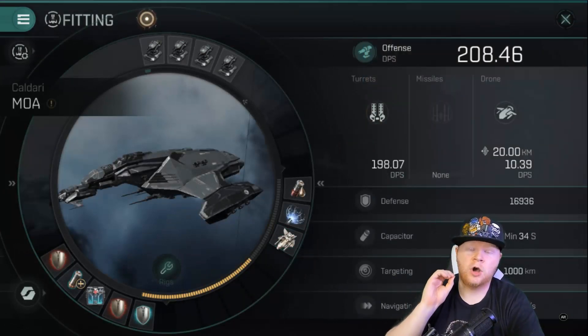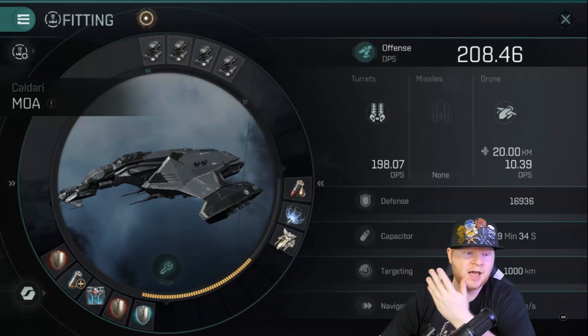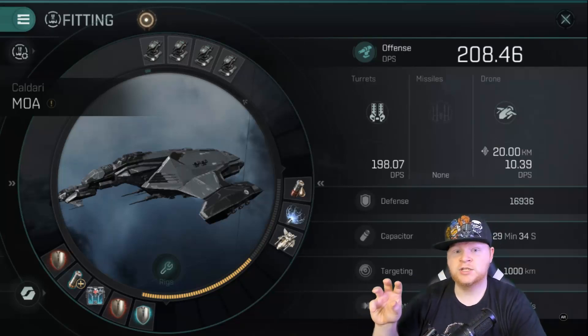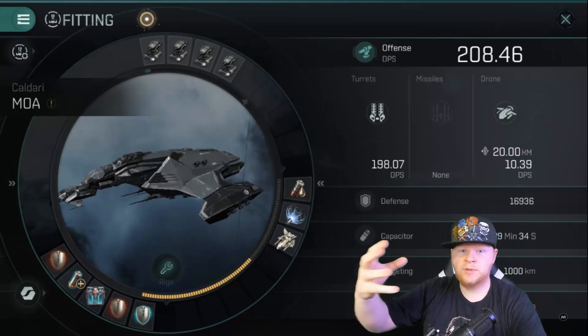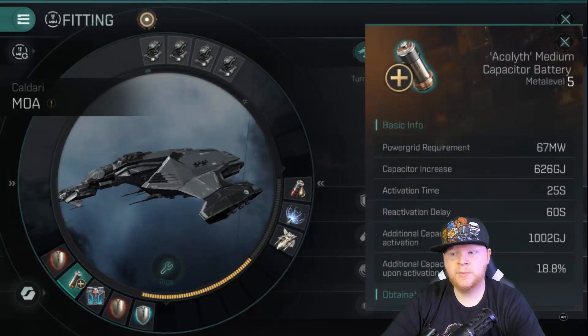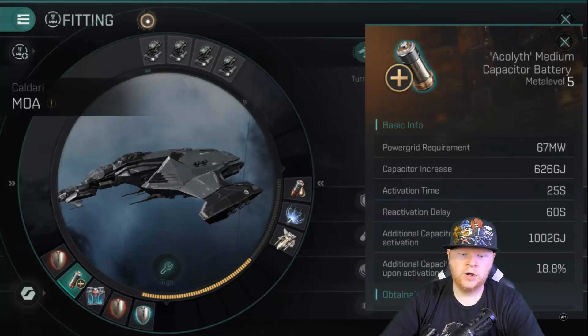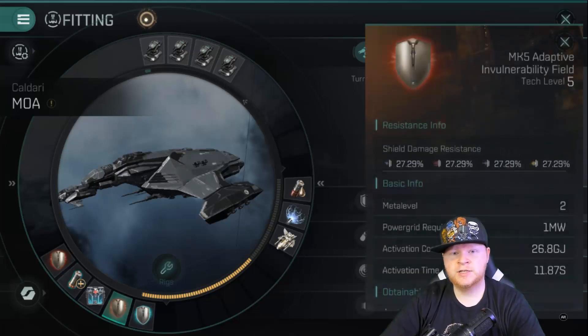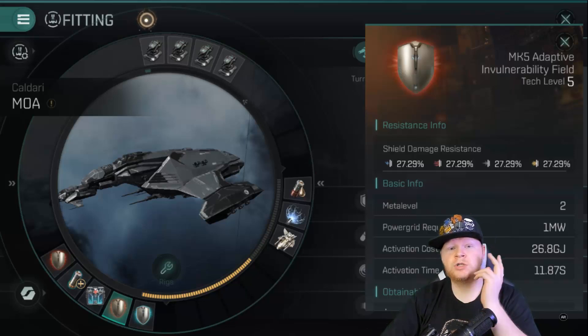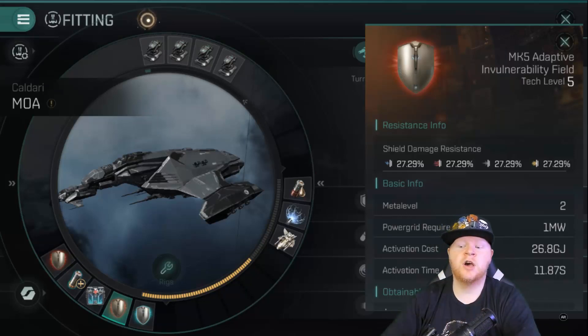That's also why I have the Web of Fire. One thing you always want is your capacitor to stay up as much as possible — I never have a problem with cap with my current build. That's also why I have a Nosferatu: when frigates come close, I attach the NOS onto them to drain their power, which hopefully limits their ability to webify me and slow me down to 40 meters a second. Now looking at the bottom, I've got a medium rig for my capacitor battery, which gives me a huge boost. I'm also running two invulnerability fields — these are basic mark fives, nothing fancy.